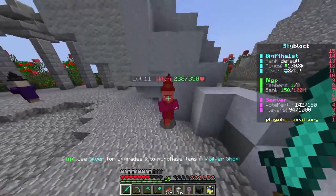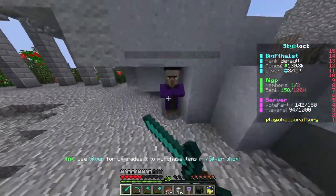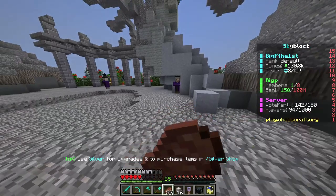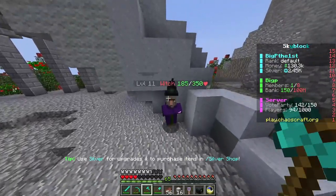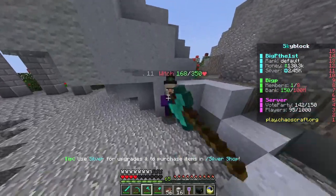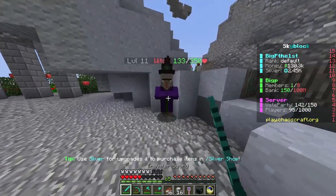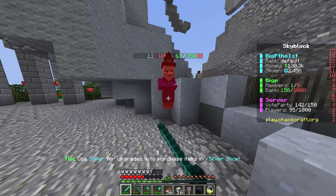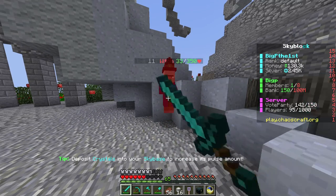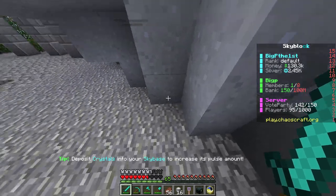They do some damage though — I wonder what we get when we kill it. Why do they actually do damage?! We need to heal. It's doing some damage, it's a bit scary. I wonder what it gives us when we kill it. There are so many common treasure chests around here. Where are the legendary ones? Let's see.